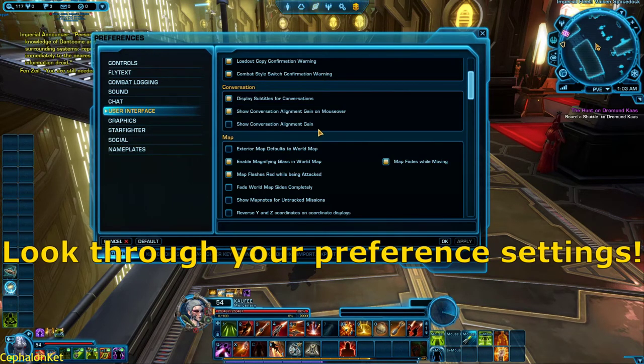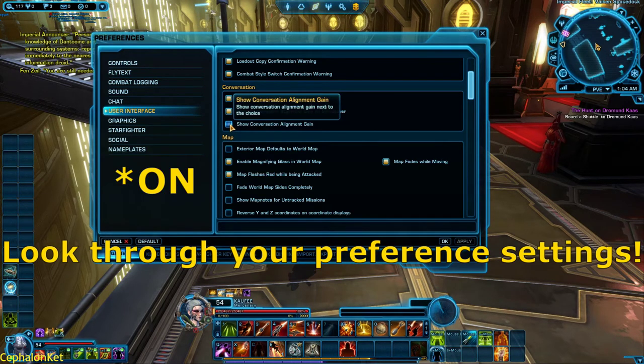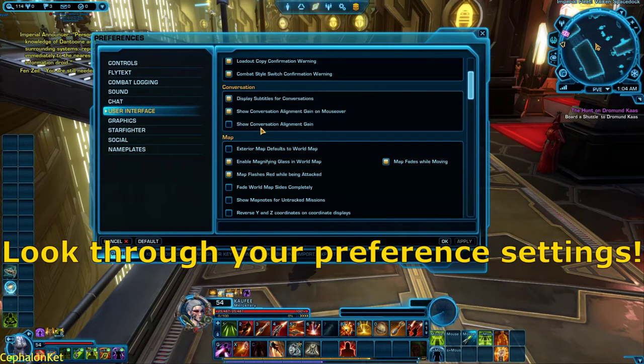Another setting is the conversation alignment indicator. If you want to role-play without a hint of what alignment you're picking, keep it turned off. But if you want to know whether a dialogue choice will give you light side or dark side points — that's the alignment system in SWTOR — you can turn on 'Conversation Alignment' in settings, and any choice that leans toward a certain side will be shown with an obvious symbol.